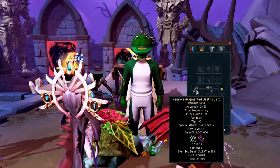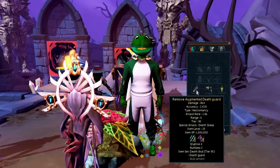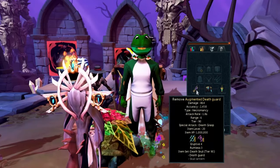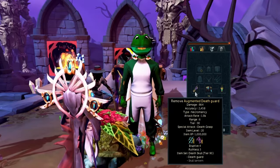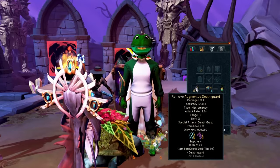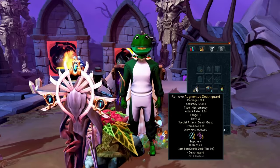For the perks on the weapon, we want Eruptive 4 Ruthless 3 on our Main Hand — or you could have it on your Off Hand — but this seems really important for this method. I tried this with a Tier 95 weapon with standard perks and it did not work 100% of the time, but with the Death Guard and Ruthless 3 Eruptive 4 perk, it did work 100% of the time. So you definitely want to be getting this perk.